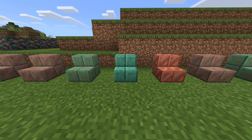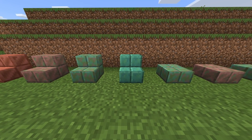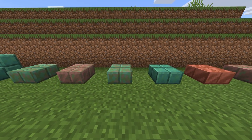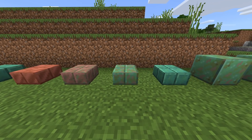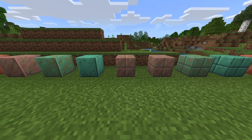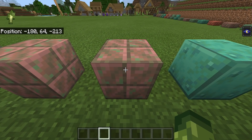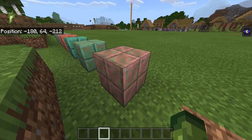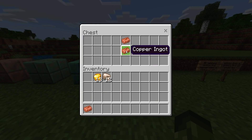Copper can be crafted into many different blocks and now has an oxidation stage — the longer you leave it outside in the rain and sun, it changes color over time, adding a historic feel to Minecraft. It just keeps going through stages. They actually didn't fix a certain copper texture issue — sorry if you have OCD like me, this texture misalignment really sucks.